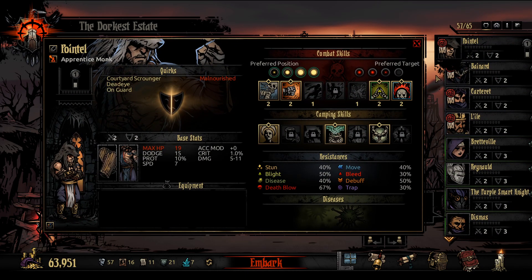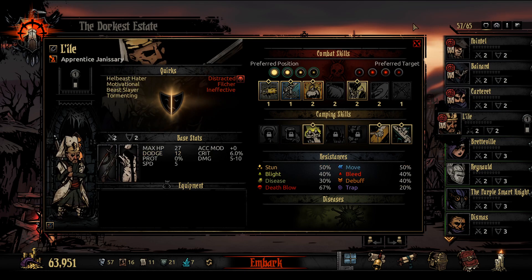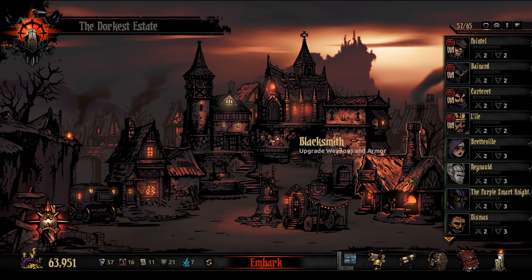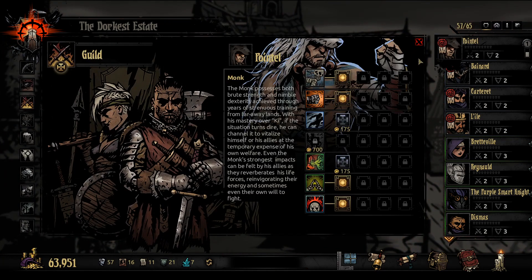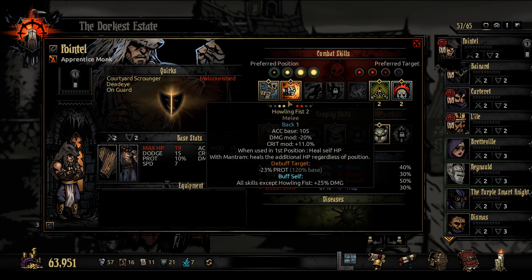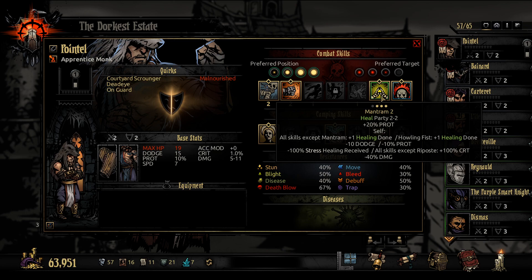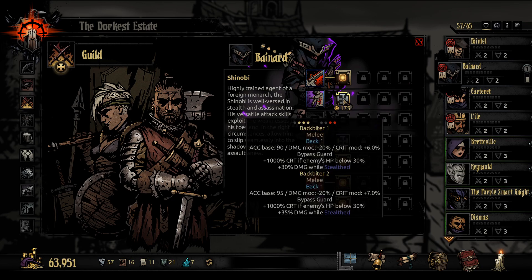We got Pointel the Monk, Baynar the Shinobi, Carteret the Bowman, and Lyle the Janosseri coming down for a mission in the Cove. For Pointel, I want Dragontail and Howling Fist — I want to be able to move forward and back. I like Mantrum for that 100% crit chance, and Inner Fire is kind of absolutely phenomenal. So I don't need to change anything there.